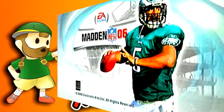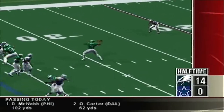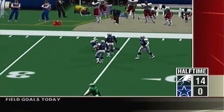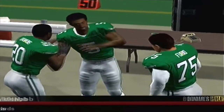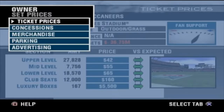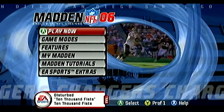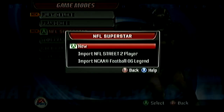Which brings us to Madden 06 — the first year of EA's exclusive license with the NFL. While it was a major bummer losing the NFL 2K series, things weren't quite as dire back then as they would come to be in regards to EA's stranglehold on the NFL license. The creative direction for Madden back in the mid-2000s was actually quite good. This team implemented owner mode in Madden 04, created one of the funnest football games ever with Madden 05, and in Madden 06, EA Tiburon introduced superstar mode — and it is filled to the brim with stuff to do.